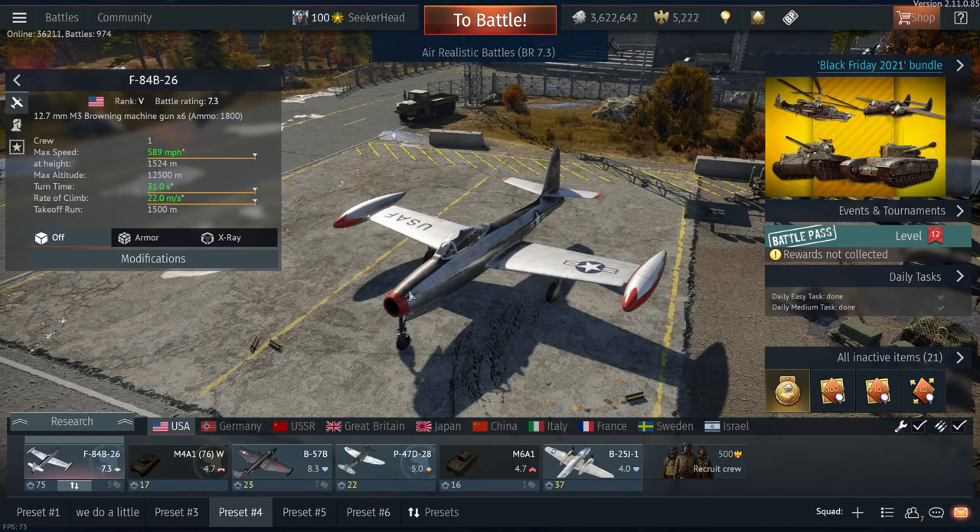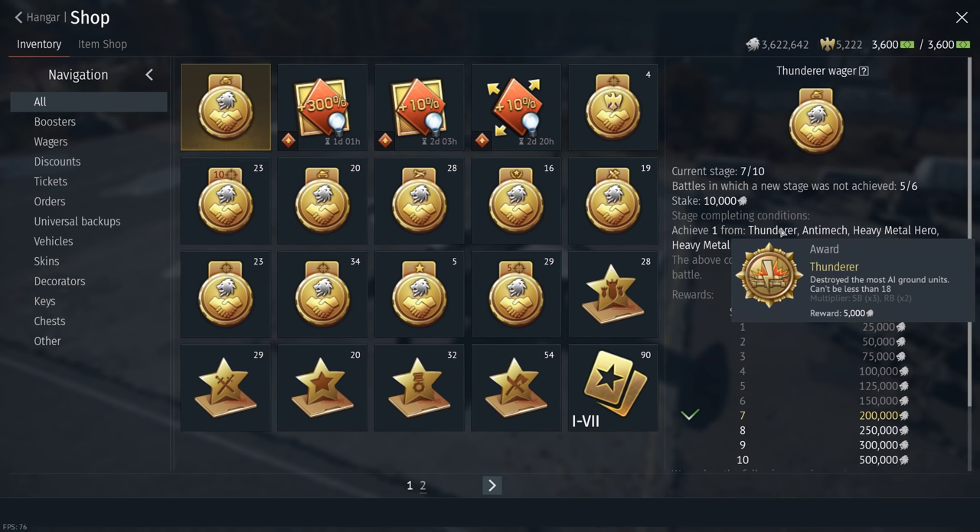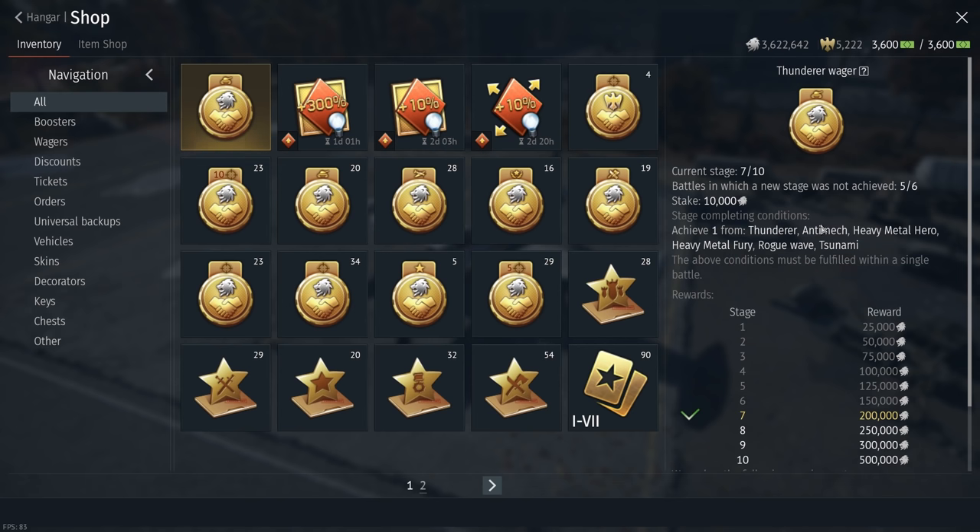You want to learn how to make 1 million Silver Lions within one day of playing War Thunder? Well stick around and I'm going to show you how. What we're going to do is make our way to our inventory, find a wager called the Thunderer Wager, and all we have to do is destroy a bunch of AI ground targets.